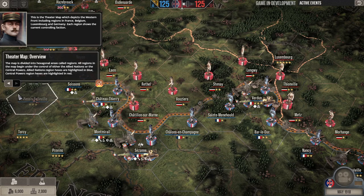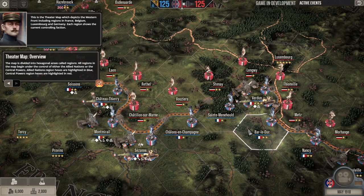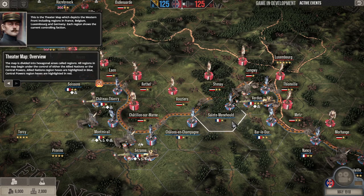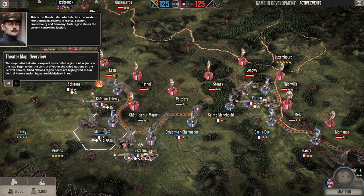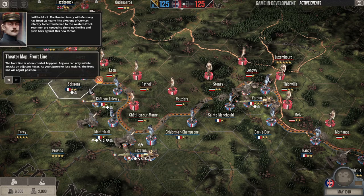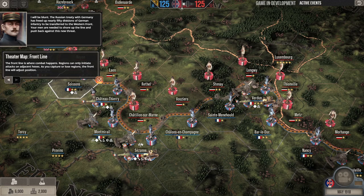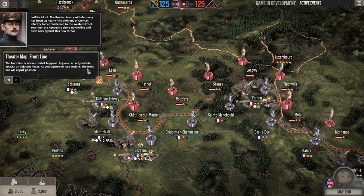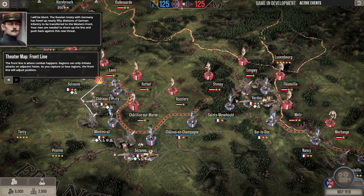All regions begin under the control of either the Allied Nations or the Central Powers. Allied Nation hexes are highlighted in blue; Central Powers regions are highlighted in red. Laurent explains that the Russian treaty with Germany has freed up nearly 50 divisions of German infantry to transfer to the Western Front. The front line is where combat happens — regions can only initiate attacks on adjacent hexes. As you capture or lose regions, the front line adjusts position.